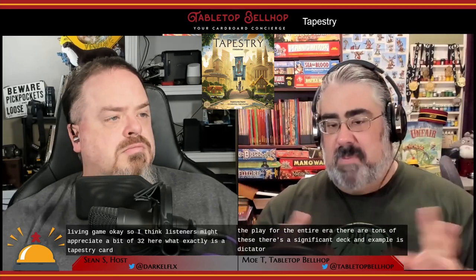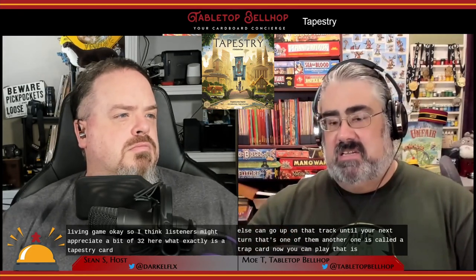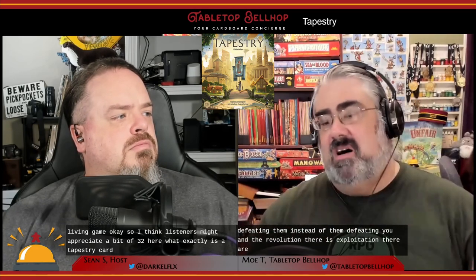Tapestry cards tie into the theme — they represent what was written about your civilization at that time, written into the tapestry that is the history of your civilization. They give you either an instant bonus or an effect that stays in play for the entire era. There are tons of them. For example, dictatorship lets you go up one track and get the bonus, but no one else can go up on that track until your next turn. The trap card can be played for 10 points, or held and revealed if someone attacks you, defeating them instead. There's also diplomacy, revolution, exploitation, and many more tapestry cards.